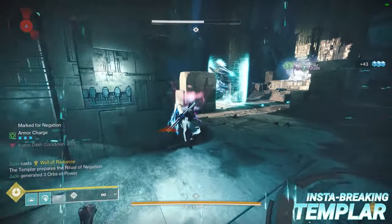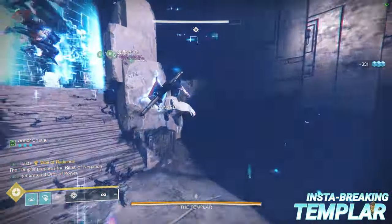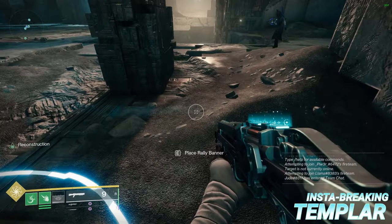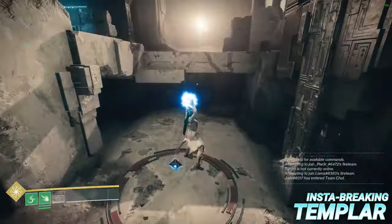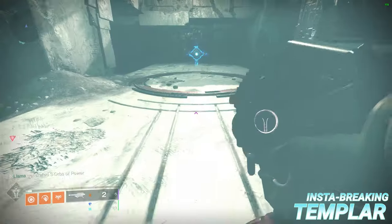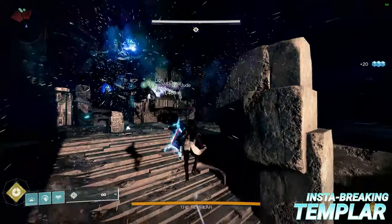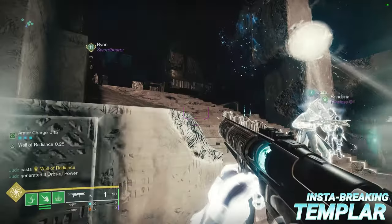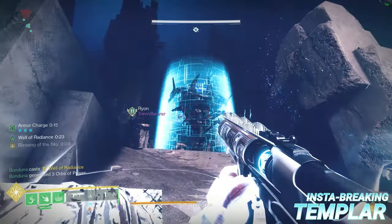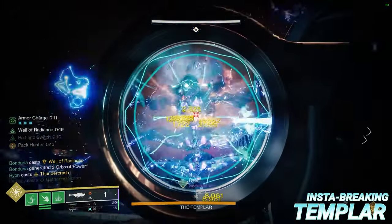To instantly break the Templar's shield, place the rally flag as close to the relic as you can possibly get it. The best way to do this is to use an Eager Edge sword and heavy attack to place the flag almost next to the relic. Once everyone is ready, the relic player should first rally to the flag, then pick up the relic in that order — if the relic player picks up the relic first and then rallies, this won't work. If done correctly, the relic super should be instantly charged and can be used immediately, dropping the shield right away.